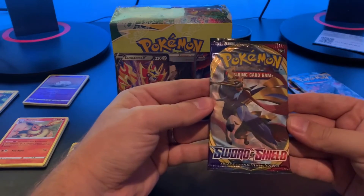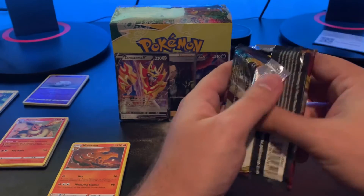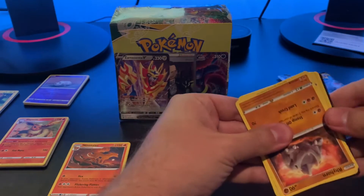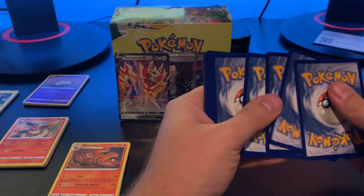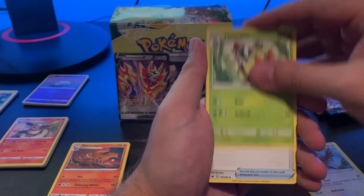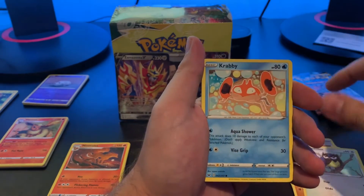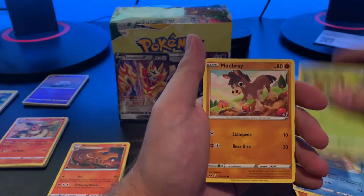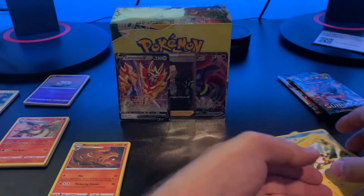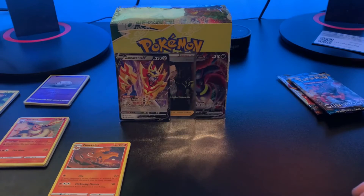Up next we have a Sword and Shield base set. This is actually — I didn't pull it on video, but a while back I actually pulled a gold card out of here. It's dark. And it's the first gold card I've actually pulled — now I have two. Krabby, Rookidee, Mudbray, Hatterene, and Raichu. Interesting. I've pulled two gold cards now, as much as I've been opening packs.